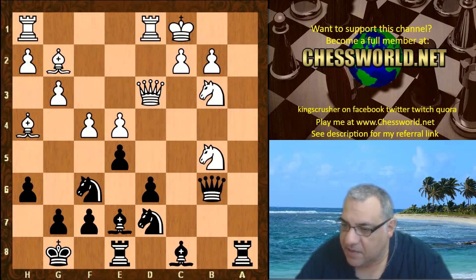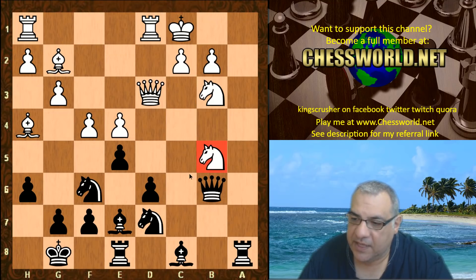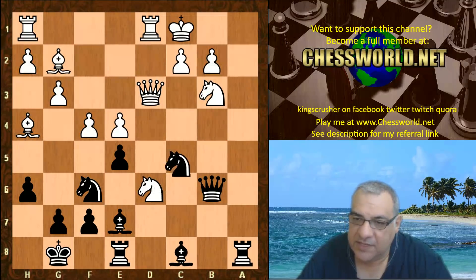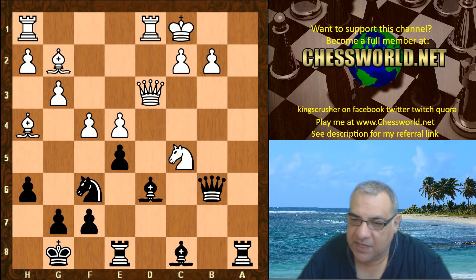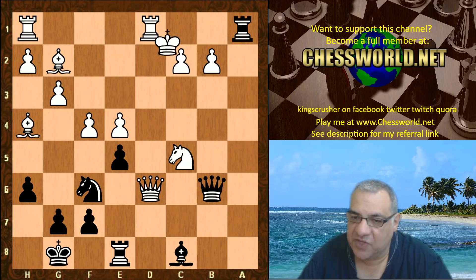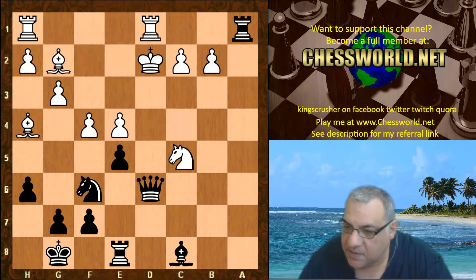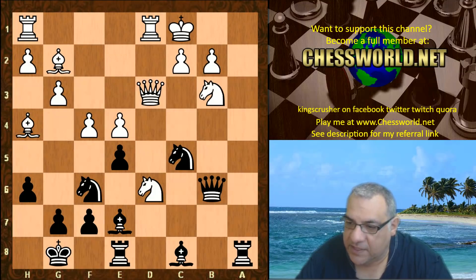Let's have a look at knight c3, and also knight takes d6 — if knight takes d6, actually knight c5 is very strong. Here for example if knight takes then bishop takes, and this is a disaster — the check then taking on d6. So on knight c5, have a look at this.